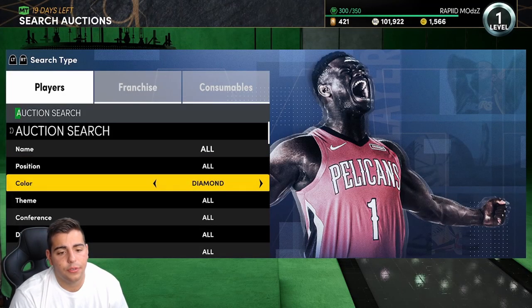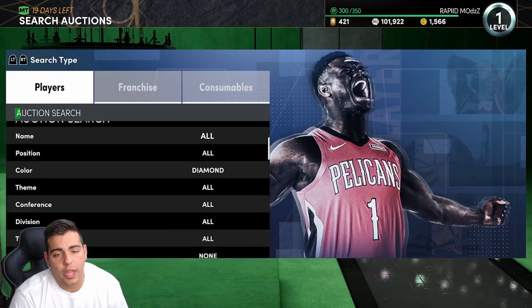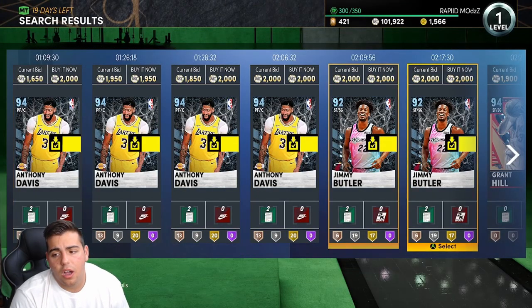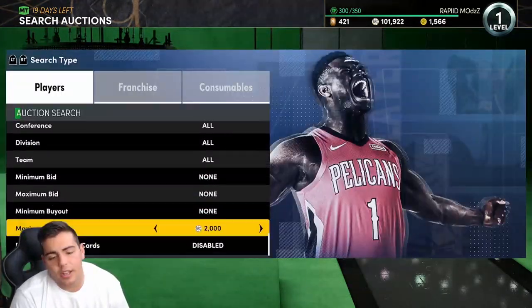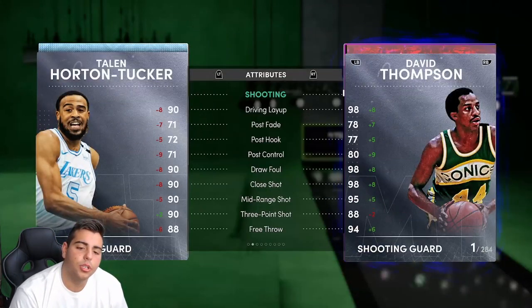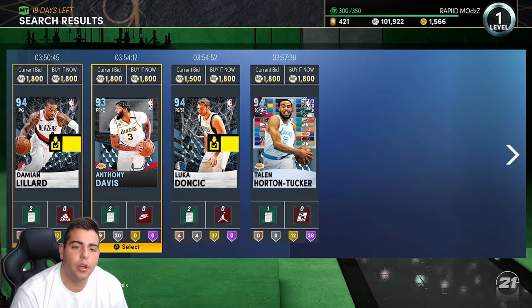The next snipe filter is diamond cheapest. It's not even that good — it's just okay. You just kind of have to stay away from the NBA 21 current series players. It's a decent filter, but you're not going to make a lot of MT. This Taylor Horton Tucker looks pretty good though. I do like Taylor Horton Tucker — I think he played pretty well in the playoffs, in a couple of games they had.